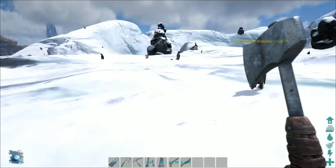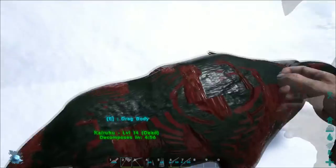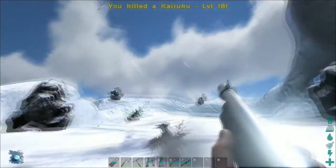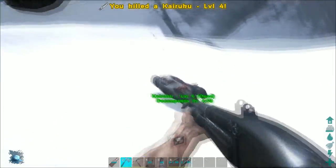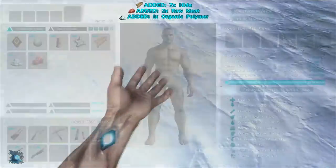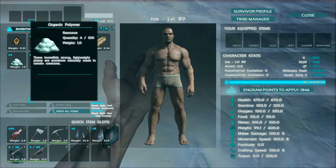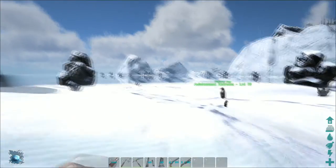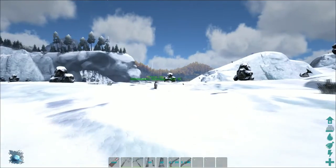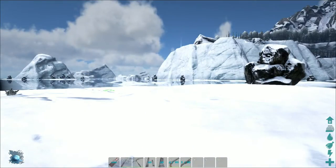I know they're very good for farming a certain something - I don't know what, but we're about to find out. Oh, organic polymer! That's cool. Let's get some more. So we've got some more organic polymer here. These incredibly strong lightweight plates are somehow naturally made in certain creatures. This is the same as the polymer you craft from cementing paste and obsidian - obviously this is an organic way of getting it. So you can farm penguins for polymer, which is kind of cool. A lot more of the advanced technologies are becoming a little easier to farm in the game now, making life a lot easier for lower-end players.